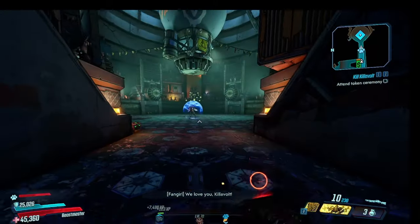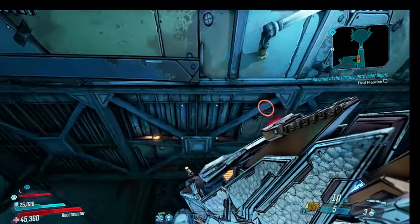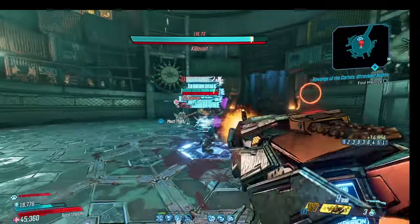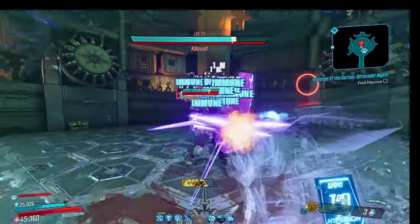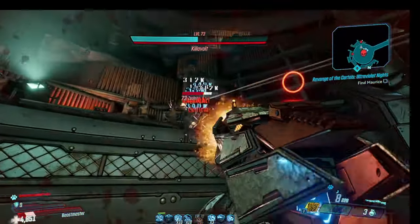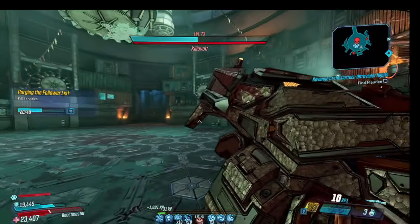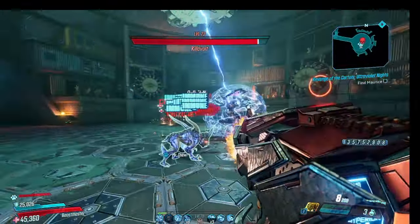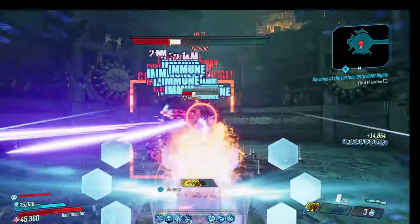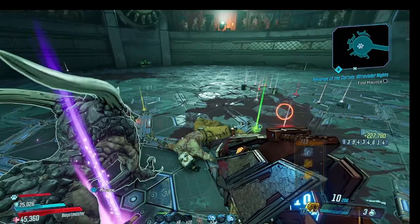Once you get access to the Killavolt fight, you'll need to kill him once and then return to Moxxi before you can continue farming him. The fight can be pretty challenging — he constantly shocks the floor and his shields can be tricky to bypass. Luckily, we have Fade Away to help us. Make sure you have the top and bottom green augments for your action skill and the Great Horned Skag pet equipped for damage. Pop Fade Away and start blasting. Killavolt can teleport away, which can be annoying, but be patient — especially on your first few kills. His crit spot is his groin and butt area, not his face. This is really important as Flak, because the more crits we hit, the faster we get back Fade Away.